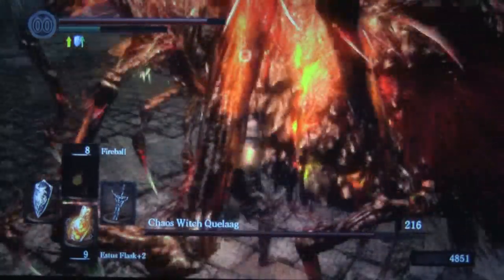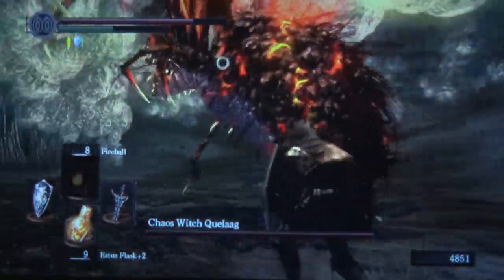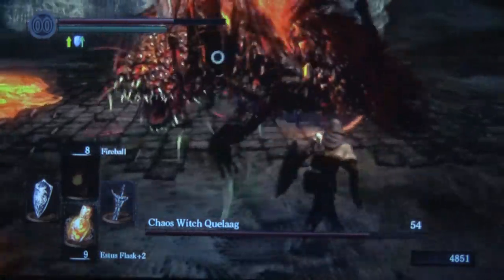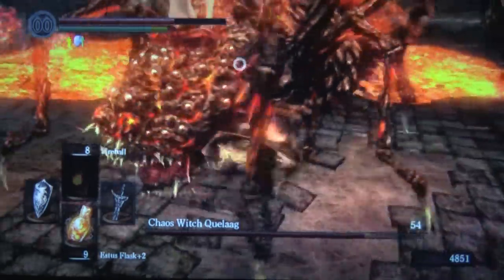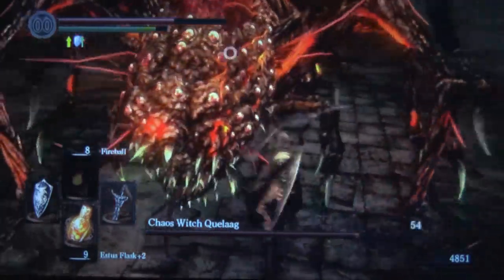What you see here is she's getting charged up for a special sort of explosion attack that can be very dangerous. There's another attack you want to watch out for, where she slams the legs down like that. Both of those attacks can and will hit you when you're at her side. The explosion attack is probably her most damaging attack in the boss's entire arsenal, so you definitely don't want to get hit by that.